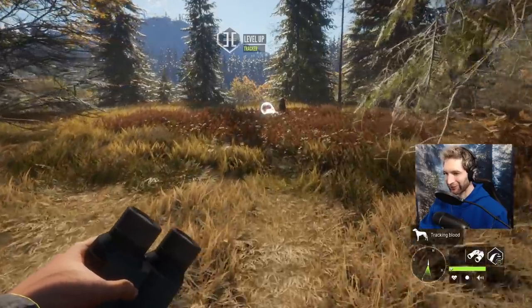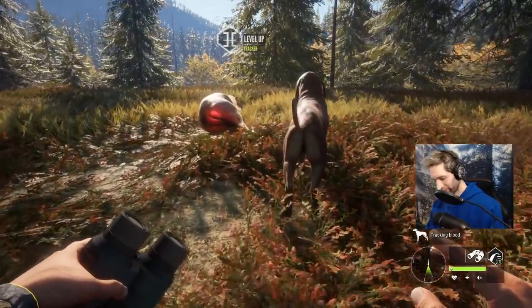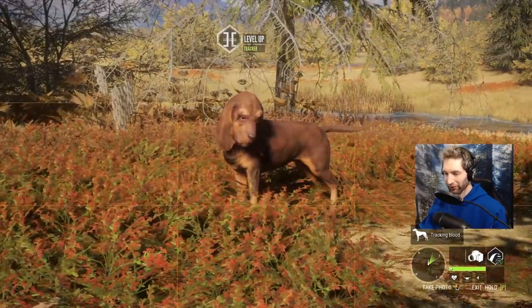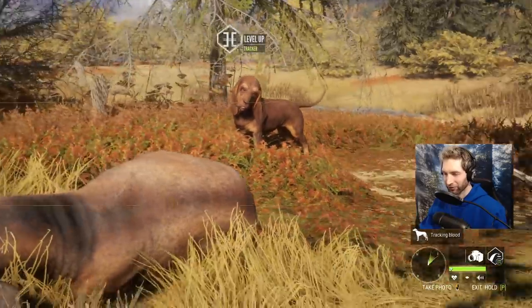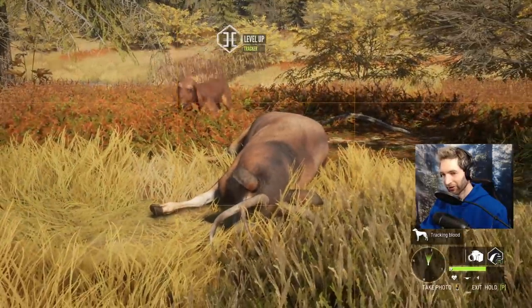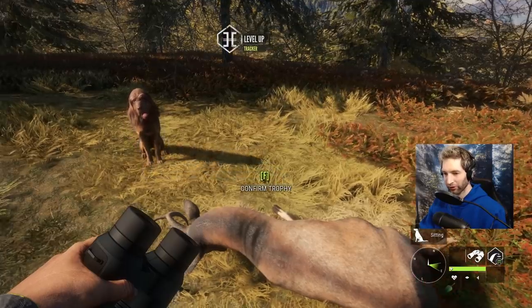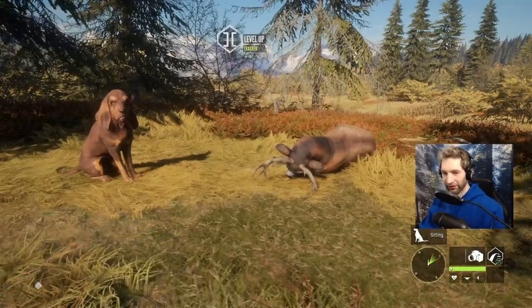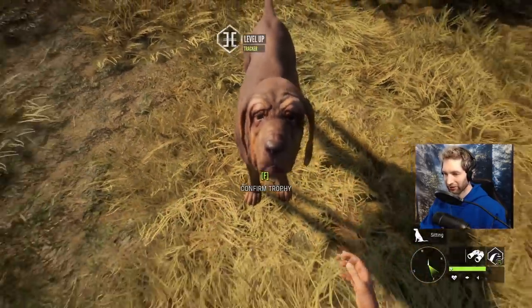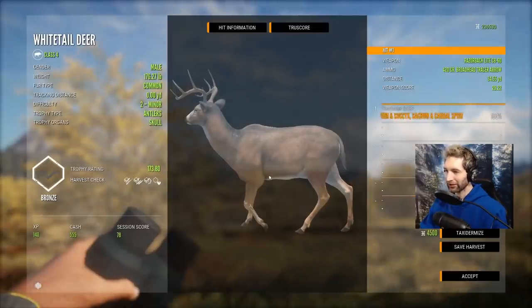What a great dog — good boy Chance! He led us right to him. Look at that, he's just standing there all proud as can be. Good boy! Come over here — you gotta get in the picture, Chance. I'm talking about you — you found this buck! Good boy. Sit — good boy! That's going to make for a pretty cool picture. Good boy, you did a good job today Chance. You found a couple of nice whitetail bucks today and this is definitely the biggest one of the day.